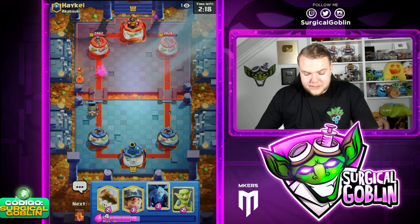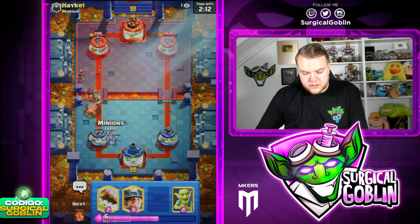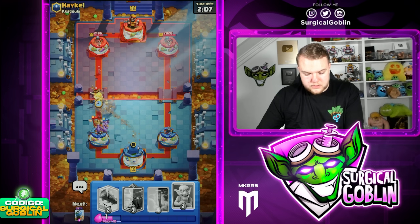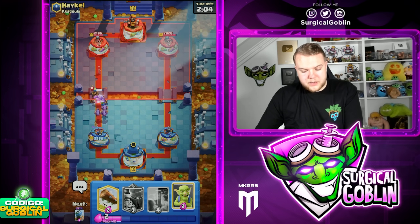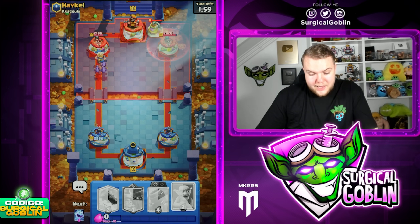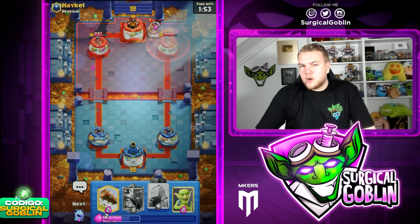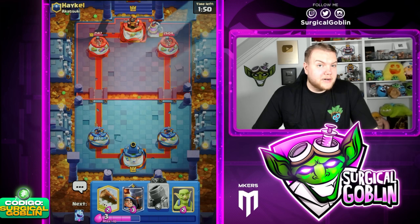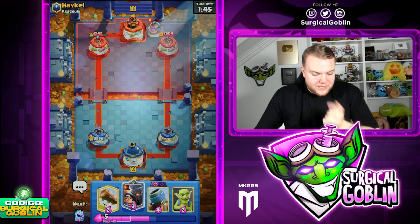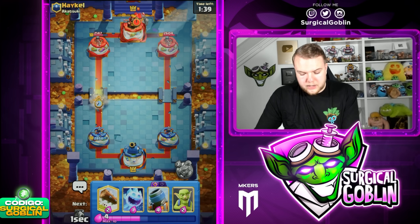He goes with Knight and Little Prince — let's go with Minions here, then Miner on top of the Little Prince. If he abilities it won't be the best ability. He went with Elixir Collector but still needs to defend the Miner plus Minions. He goes with Nato. I'll always Poison on top of the Elixir Collector unless I have a Miner available. I'm guessing it's gonna be a Golem deck — and yeah, there's the Golem. I'm gonna pressure a bit on the left side since his cycle is kind of awkward. Little Prince plus ability.